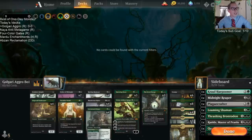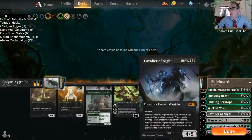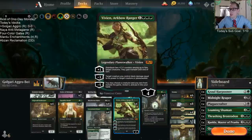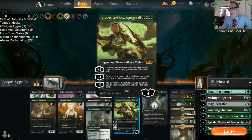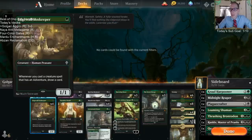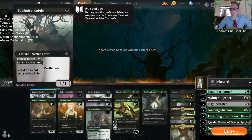I guess this was a donation deck also, but that's okay. We have a sideboard here with a whole lot of one-ofs of different creatures, because Vivian Arc Bow Ranger has the minus five ability to grab creatures outside the game — which means the sideboard — so we can grab creatures from our sideboard even though we're playing in best of one. You can tell we're very adventure-themed.